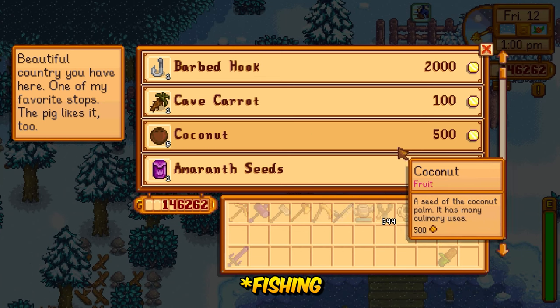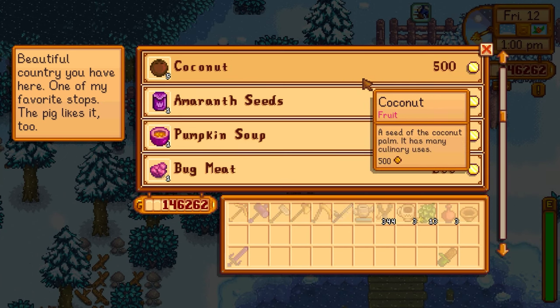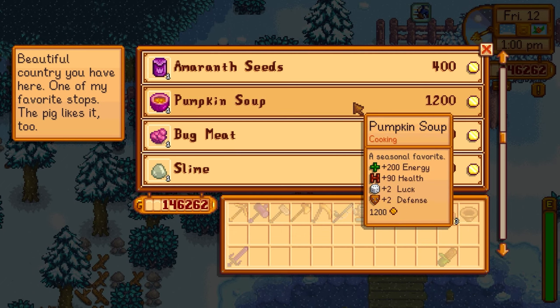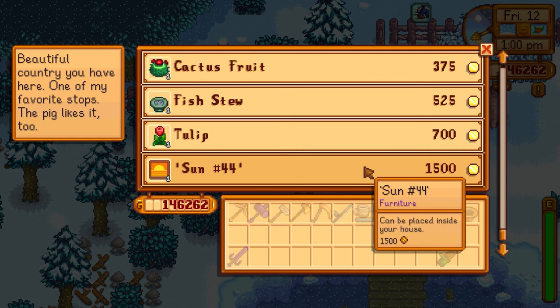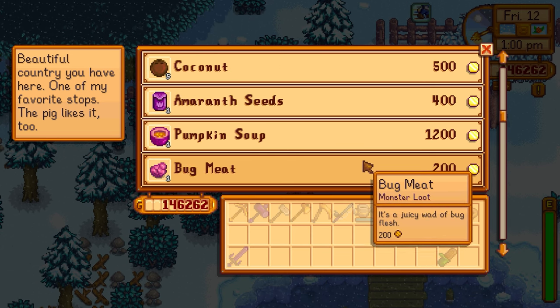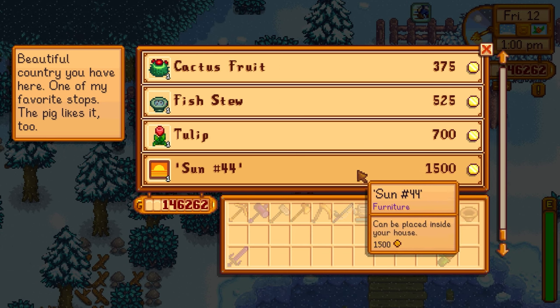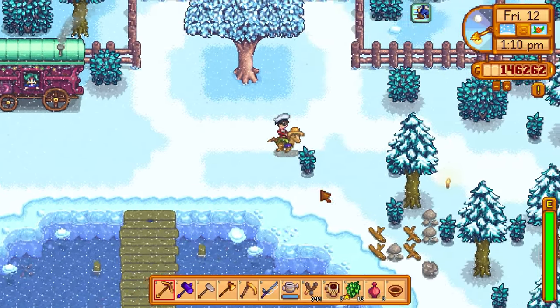At the traveling merchant: amaranth, five coconuts at 500 gold each, barb hook — pretty sure we have that — pumpkin soup which does give luck, and captain's fish stew. The pumpkin soup is interesting since we have plenty of pumpkins. I don't see anything particularly worthwhile here so I'm not going to buy anything today.